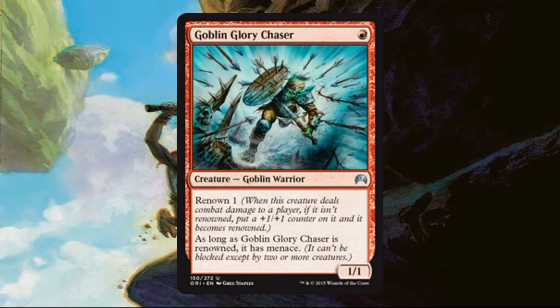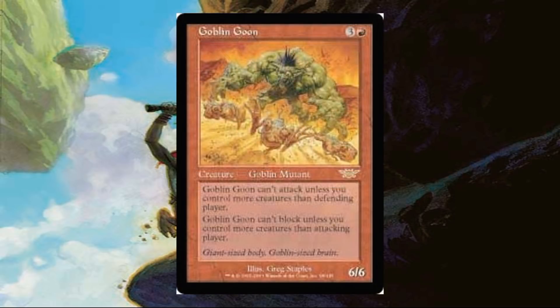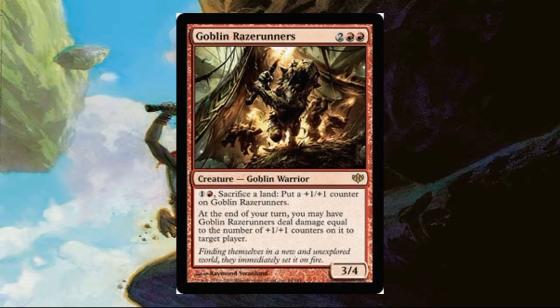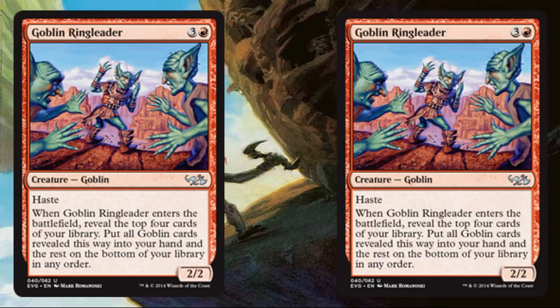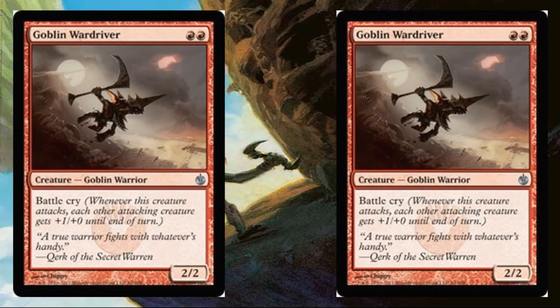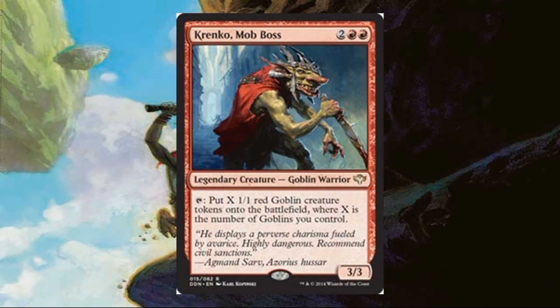Goblin Diplomats run a little bit of interference. Goblin Glory Chaser from Magic Origins. Goblin Goon gets a reprint — an old card that was used in Magic Online's Vintage Masters and can be pretty powerful in a build like this. Goblin Rabblemaster — an oldie but goodie from a couple years back in Standard that definitely left its footprint. Goblin Raze-Runners. Two copies of Goblin Ringleader, which will run $1 or $2 and shows up in some Legacy Goblin builds. Goblin Tunneler. A couple copies of Goblin Wardriver — Battlecry is going to be really nice in this deck. Krenko Mob Boss is another $4 or $5 card that helps you go crazy with the go-wide strategy.